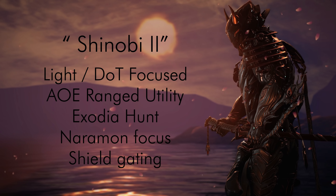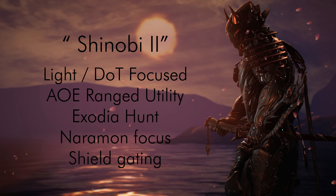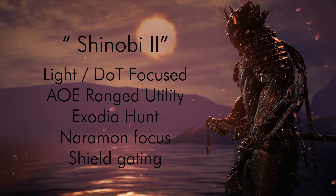Shinobi 2 however is a light and DoT focused build with melee strikes, AoE range utility with Exodia Hunt to group enemies up, and Naromon for combo and shield gating. We also have two forms of CC and AoE utility here using the new core that spans to all the targets and the Ferox to snare enemies together.